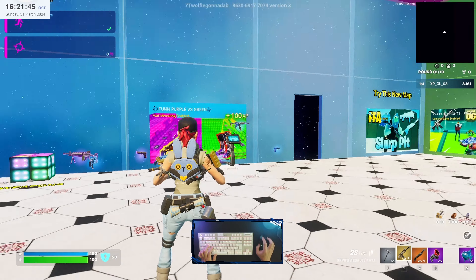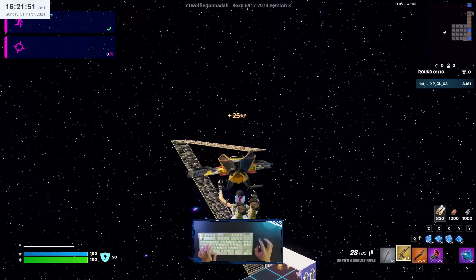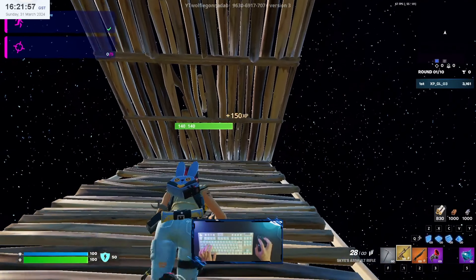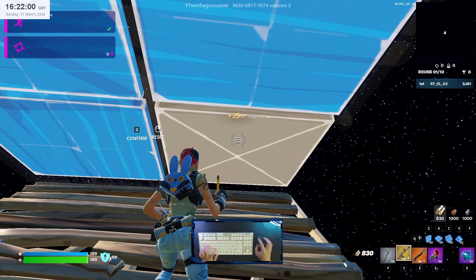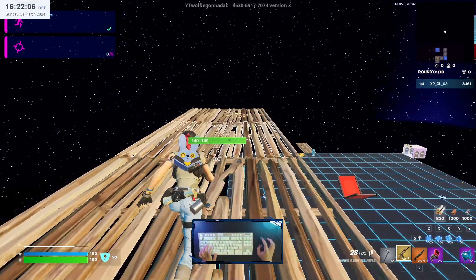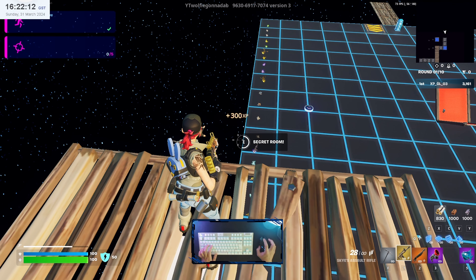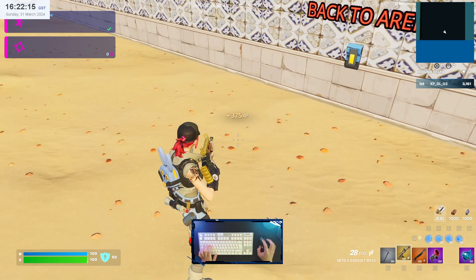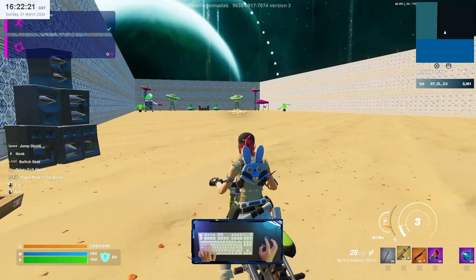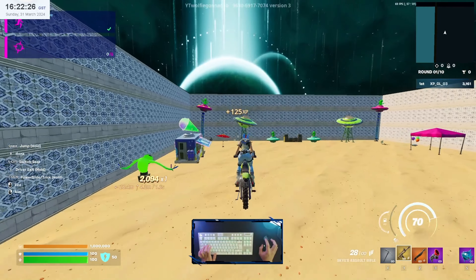That is the AFK XP button. From here we can continue again — go outside and use the glider to go back to the same place.